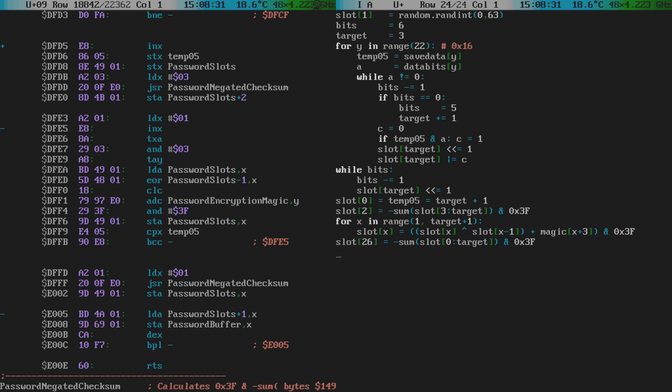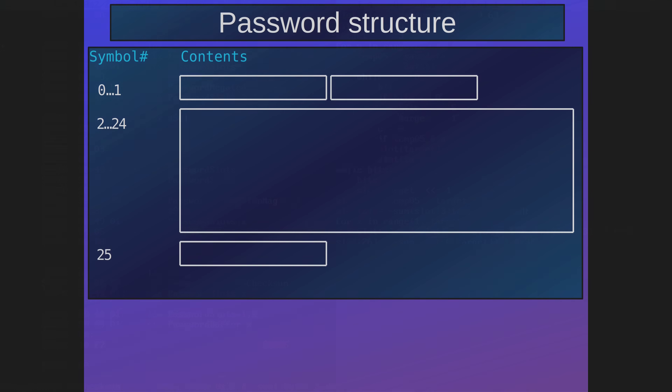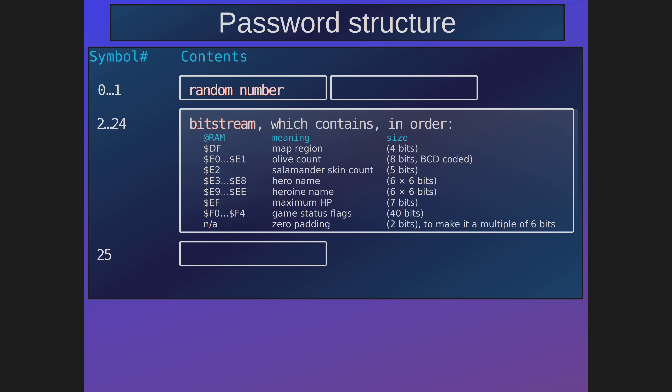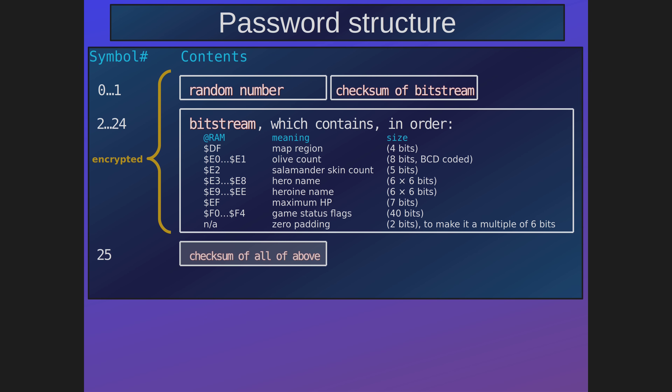So it works like this. The password is divided essentially into four sections. The very first slot of the password contains a random number. The middle section, spanning from the third slot to the penultimate slot, contains a bitstream — this bitstream stores the game data such as the boy name, the girl name, and the number of olives collected. The second slot contains a checksum of the bitstream. All of the above is encrypted using a fixed key, and the final slot contains a checksum of everything before it.